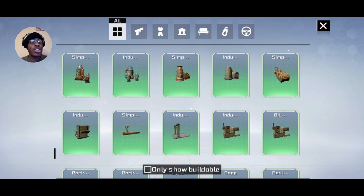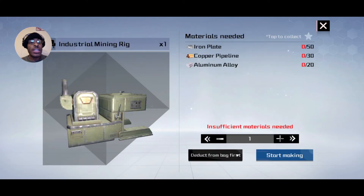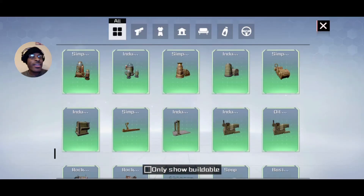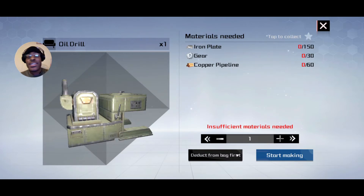So here we are — the oil one. Oh no, that's the mining rig, my bad. Now we gotta find it all over again. Okay, so this is the oil one. As you can see, all the materials I just mentioned are listed there. Make it on the bench when you're in your base.